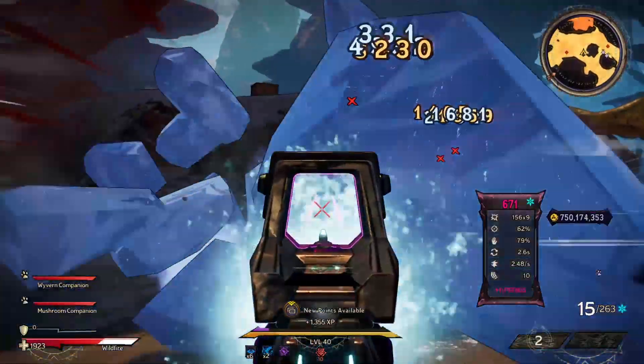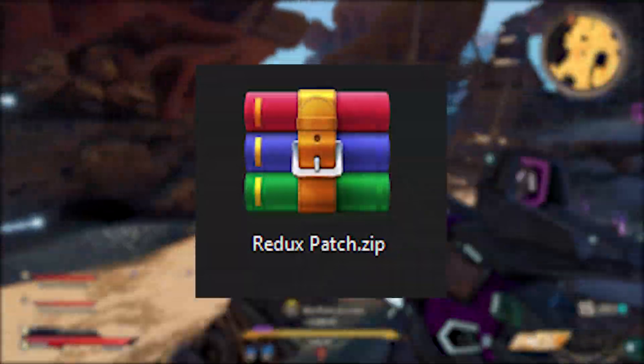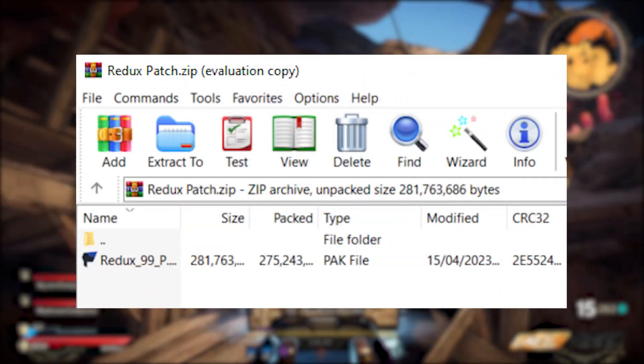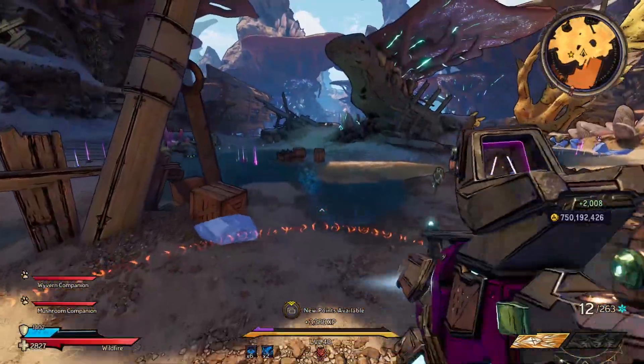If you downloaded it from Nexus Mods, there will be a zip file instead of a pack file. Simply open up that zip file and inside will be the Redux pack. Simply drag and drop that into your downloads folder.